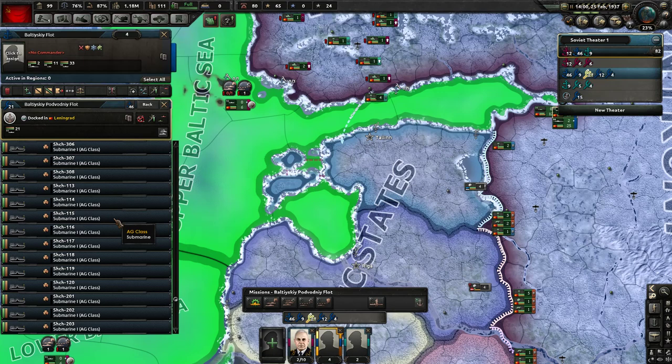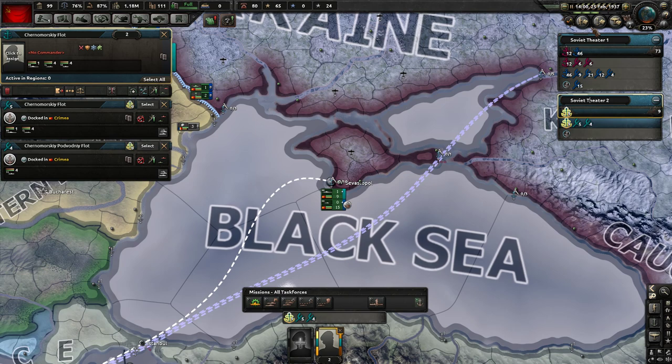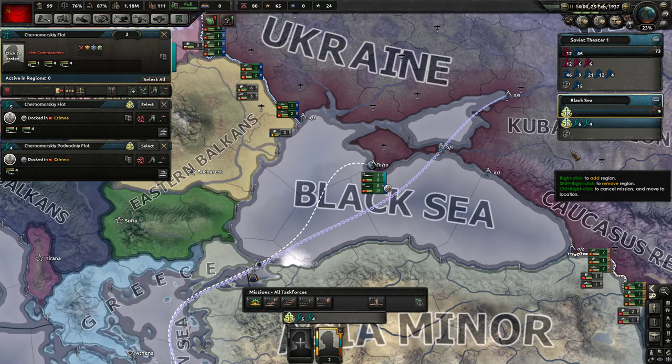My other two task forces are full of submarines - maybe I want them to operate independently, so I might split them off into their own fleet completely. You can rearrange things as much as you want and create new theaters as well. Theaters have no real in-game mechanical impact whatsoever - effectively they have no mechanical difference, it just affects your organization.